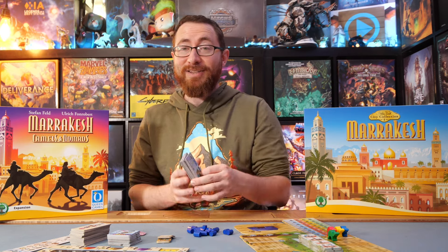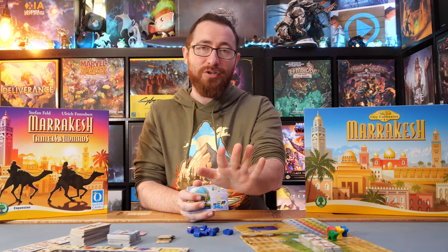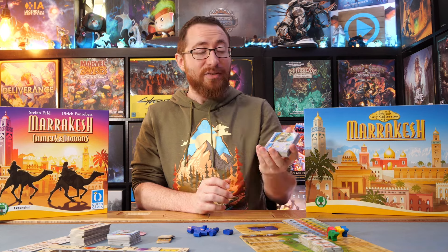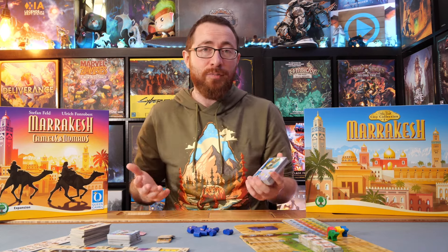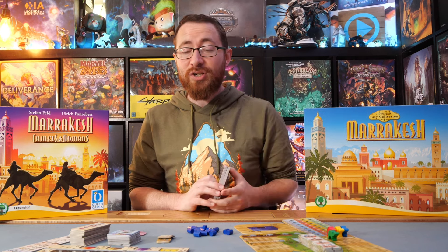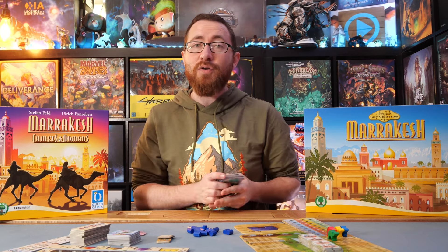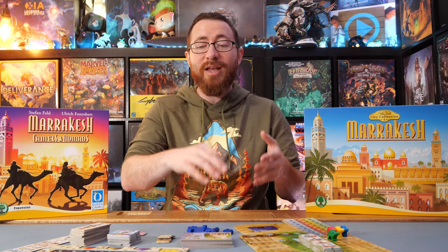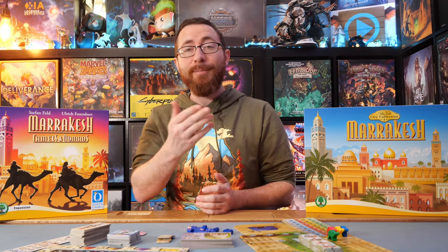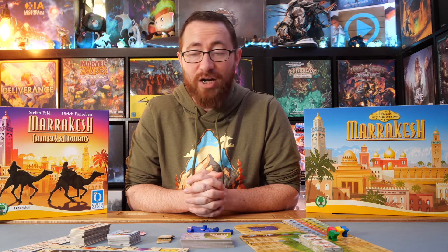By far my favorite part of the expansion — and it's not the namesake modules — are the asymmetric player powers, the starting building tiles. These are worth the price of admission. They give you more resources to start with and more things you can do, and I love having more things in games. This isn't a punishment or a penalty, it's just more stuff — things you're better at, and more resources you get. They give you tons of different abilities, little ways to adjust your gameplay, different things to focus on — like getting goods cheaper — giving you a competitive advantage in a different area of the game. It's very satisfying to try to combine that with the provisions, the base game, and what comes out of the tower.